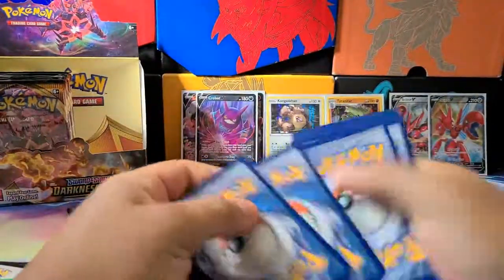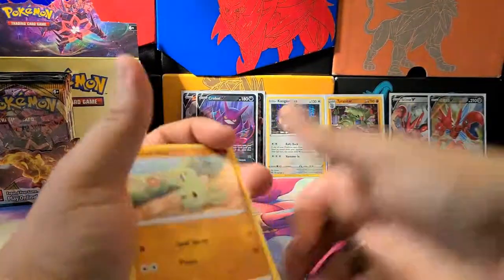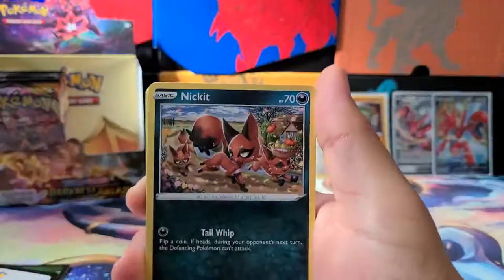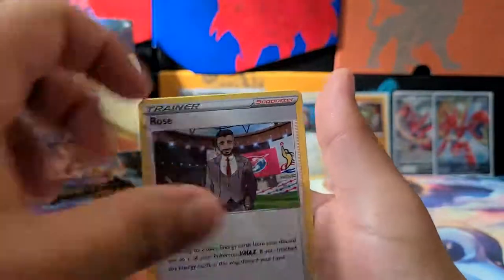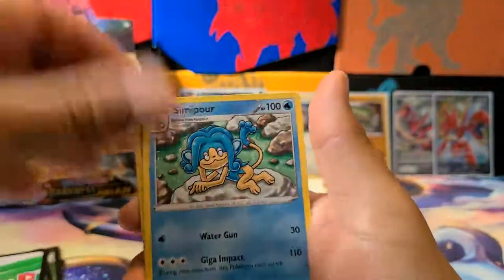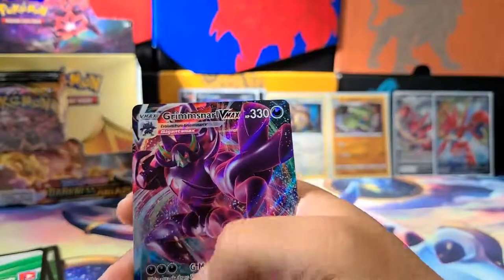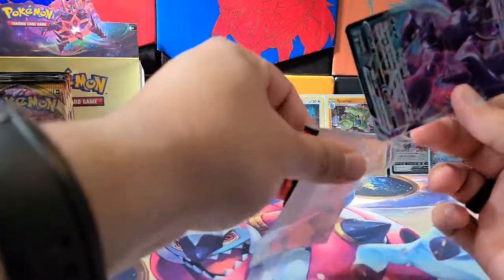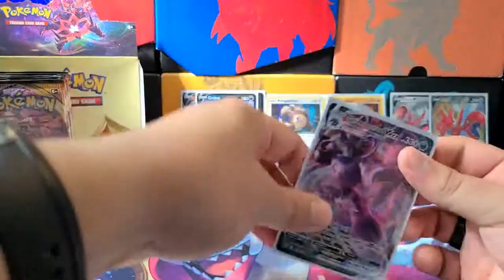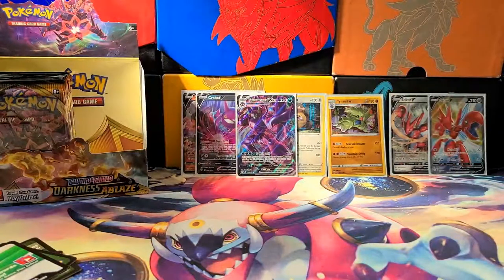Next pack: Larvitar, a Nickit, a Bonsly, Schnauzer, Meltan, Shinotic, a Rose, Simipour, a Gullet, and a Grimmsnarl VMAX. I'm still looking for that Snorlax VMAX — I'm still on the hunt for that one. It just looks so dope.